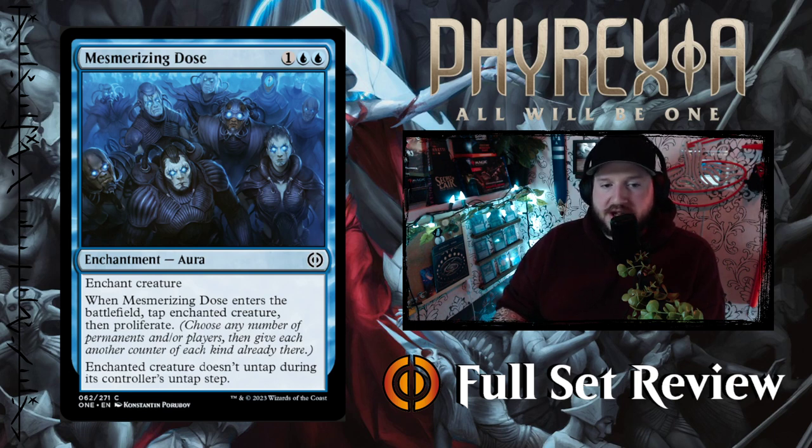Next we've got Mesmerizing Dose — one blue blue for an enchantment aura. Enchant creature. When Mesmerizing Dose enters the battlefield, tap enchanted creature, then proliferate. Enchanted creature doesn't untap during its controller's untap step. This is the bread and butter of control magic. Board-state control is sometimes superior to counterspells, and Mesmerizing Dose seems like the perfect addition — not only do you tap something and lock it down, but you get to proliferate, and it's one cheaper than previous versions of this sort of card.